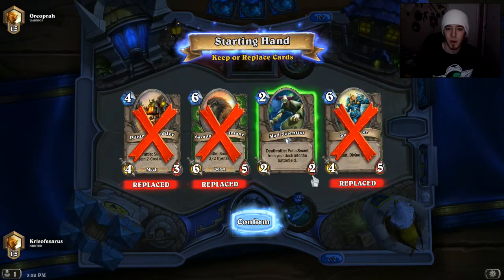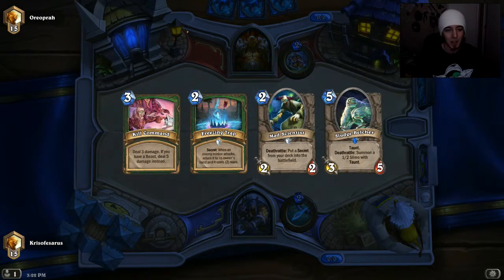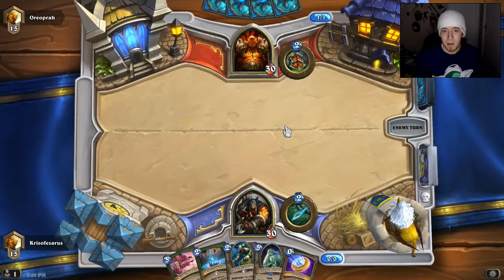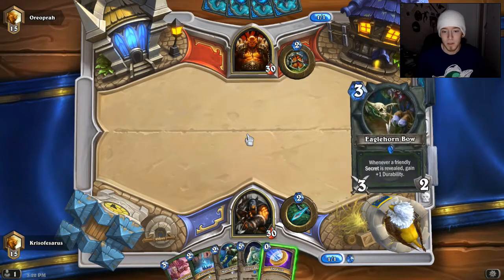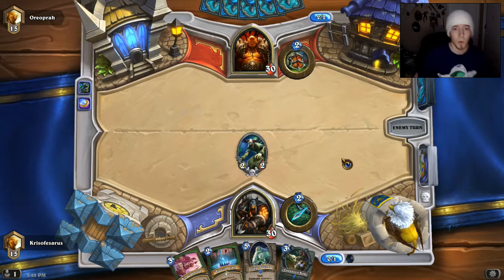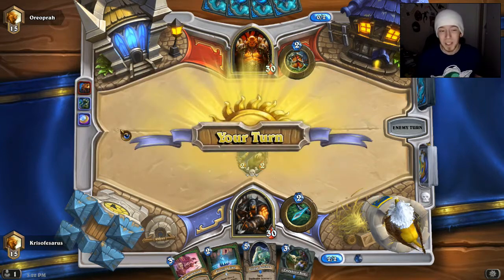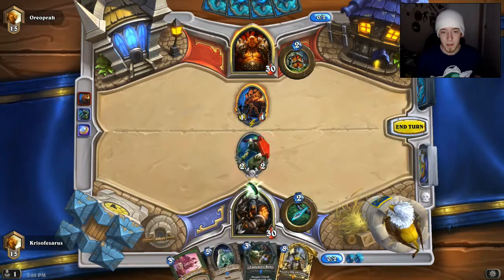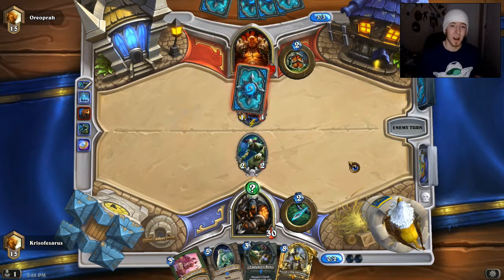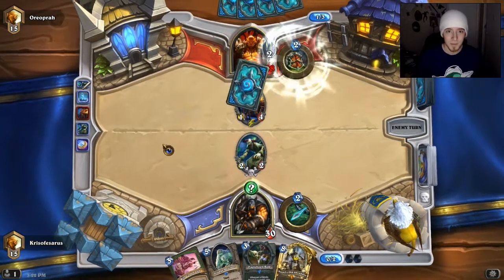This deck has some pretty solid minions that are hard to remove, especially with Sunwalker. I probably should have kept the Shredder — I'm still new with this deck. If I can get to mid game with this deck, which usually I can even if I'm against Zoo or a Face Hunter, I can still get to mid game. I'll kind of end up losing, but barely, and this deck still gets pretty strong. Usually it comes down to like a turn or two where I would have possibly won if they didn't have certain cards.